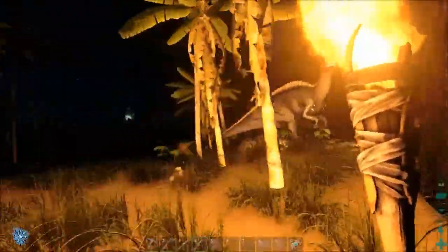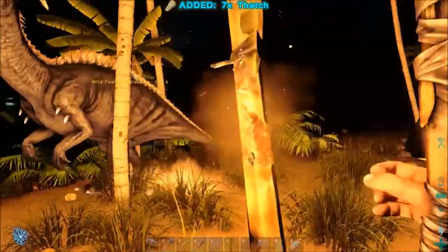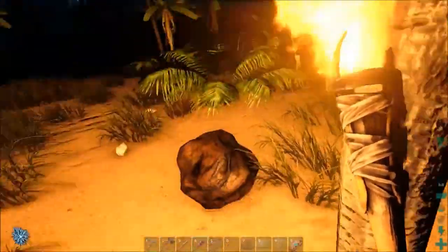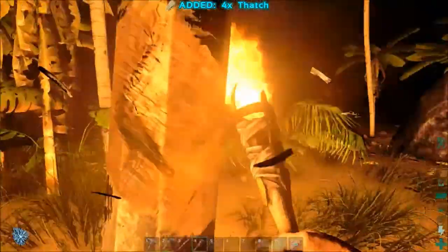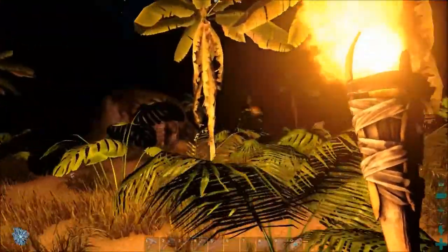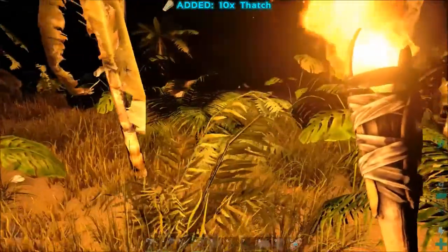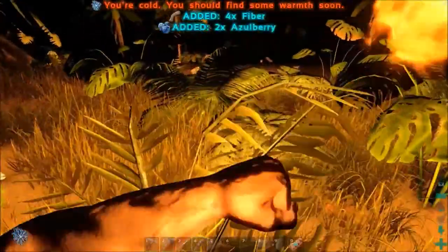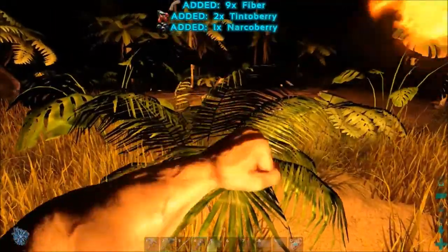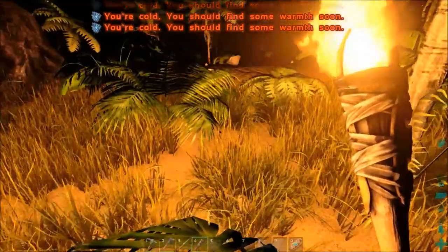One good thing — we can use our torch to harvest thatch. It actually does not damage the torch anymore. The only life the torch has is the burn line; it does not have health right now. I'm pretty sure it will in the future because if you hit something with a torch, it's gonna mess it up. Each time I hit E, my flame goes a little away from me and that cold symbol shows up.